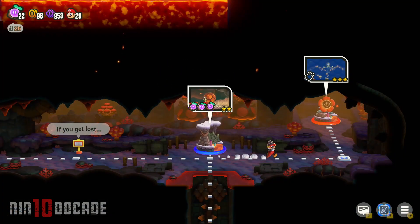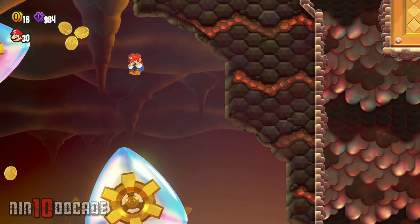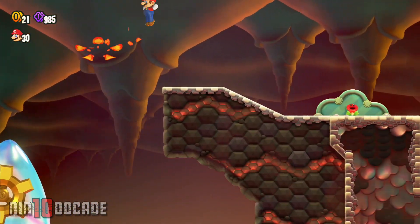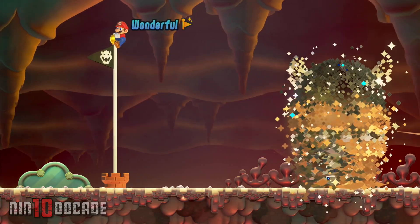I want to mention that you can also earn the same respective badge from higher difficulty badge challenges. This rule works with all badges that can be obtained by badge challenges. For example, you can earn the Boosting Spin Jump Badge from Badge Challenge Boosting Spin Jump 2 instead of 1.